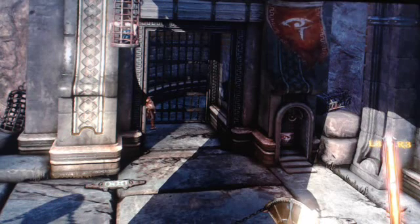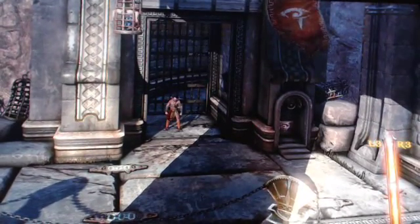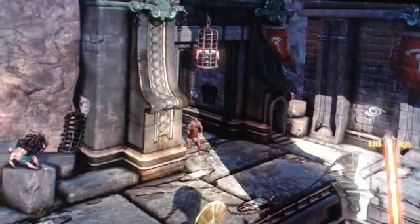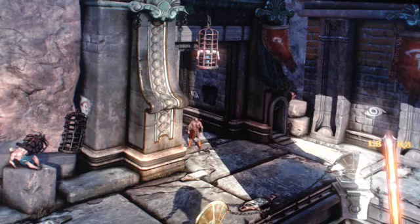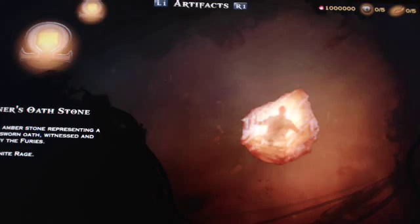Why is it not working? There's no R1. Now in speed running you don't need this, so this would not be for someone just playing the game — because you need that R1 there. That's the very first item that you click on to activate it. It's that one prisoner's oath stone — you see it's already there because I'm not playing a new game.